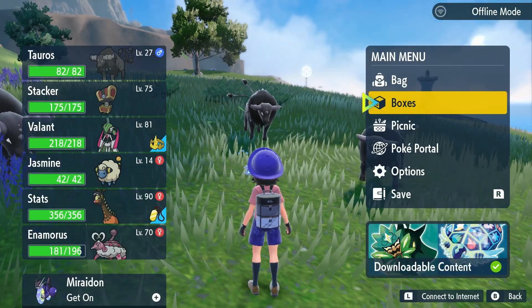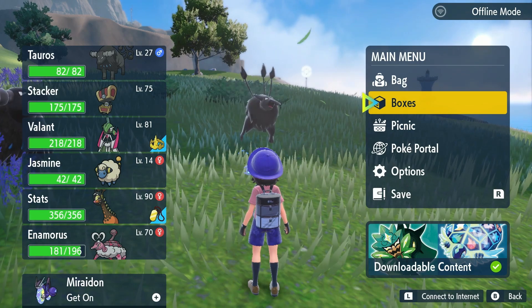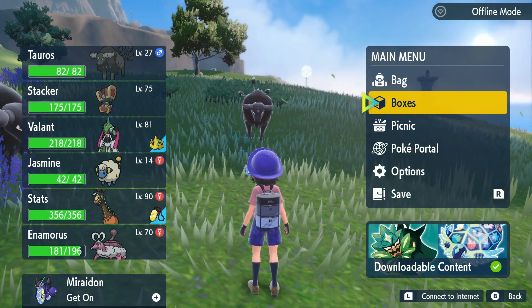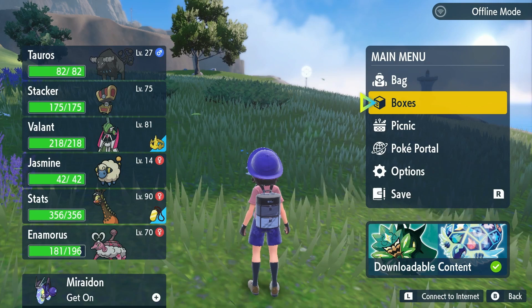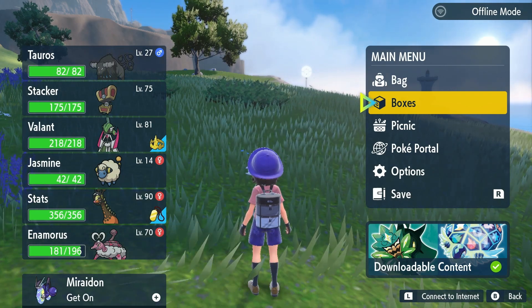Alright, so I forgot about this, but I found the first one ridiculously quickly on my Violet Badge Quest. It came after 625 encounters. So that means, for these two shiny Tauros, it only took me 5,610 encounters total to find the shiny Aquabreed.